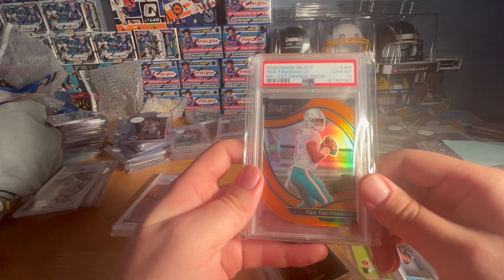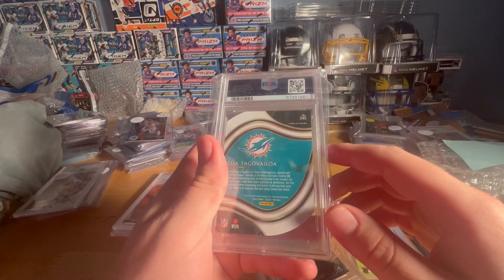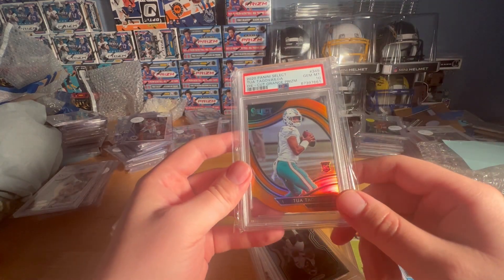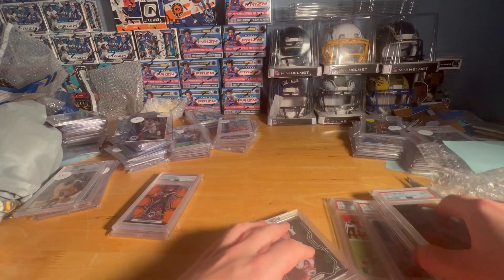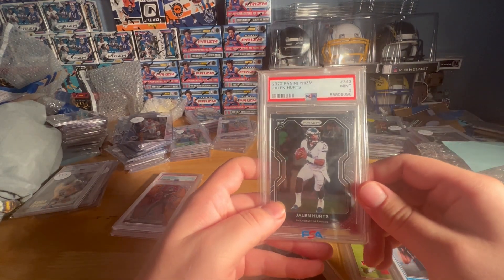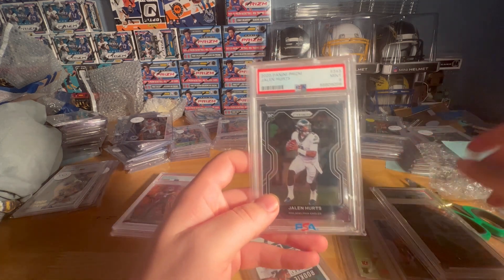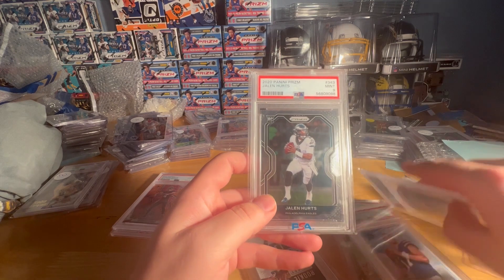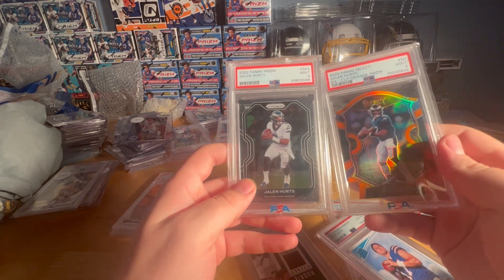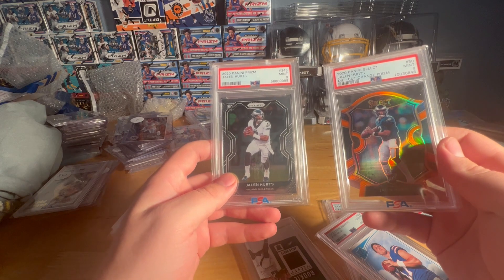This die cut was probably a big card at $1,200 — maybe $300 at least — and now it's about a $40-50 card. This is one I'm probably going to hang on to until next season. There's also another Hurts Prism PSA 9. These are nice cards to hold, but I've got probably five grand into Hurts right now so I'm really looking to move the lower-end stuff.